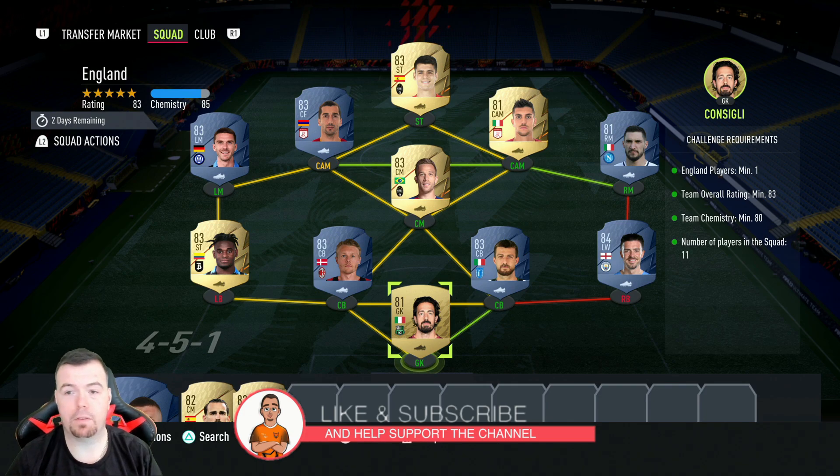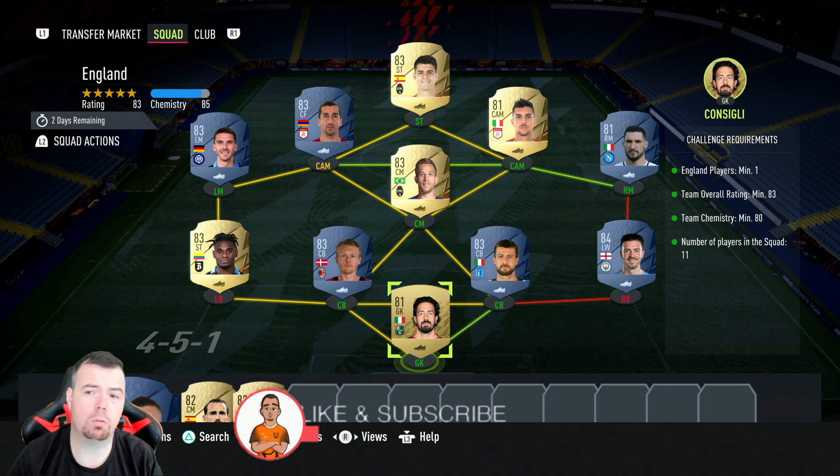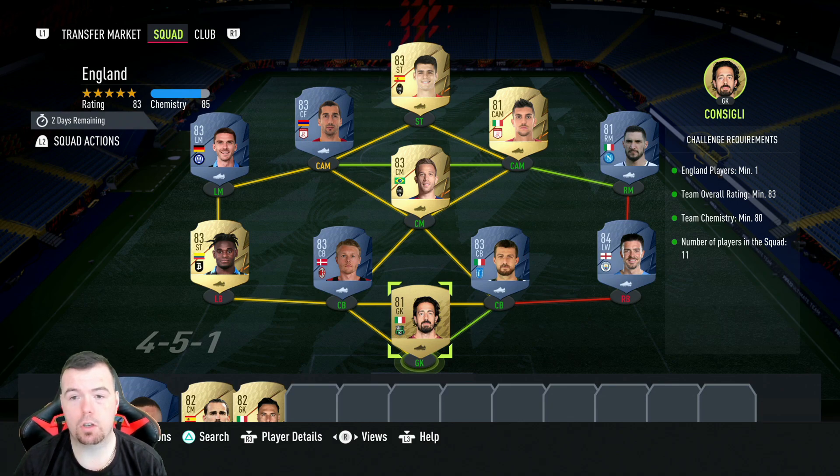Just to let you know, these are BIN buy-it-now prices at the time of doing the SBC, which has been out for about 45 minutes. Bins and snipes will always be cheaper, and don't forget prices fluctuate.